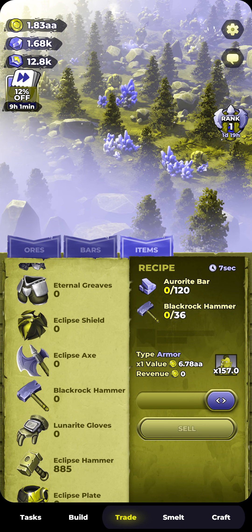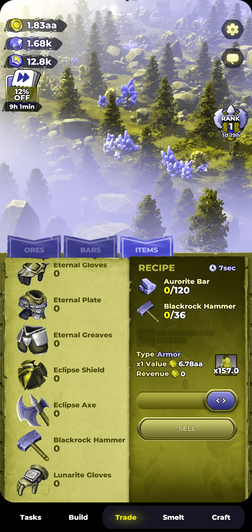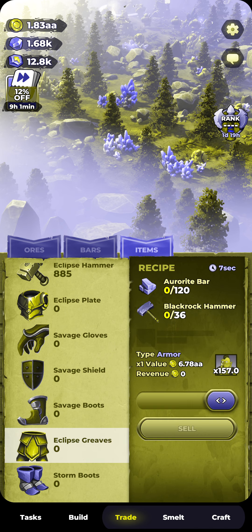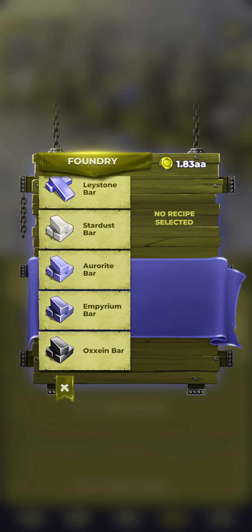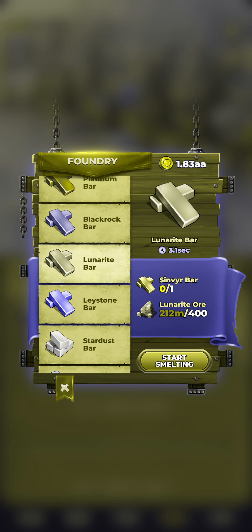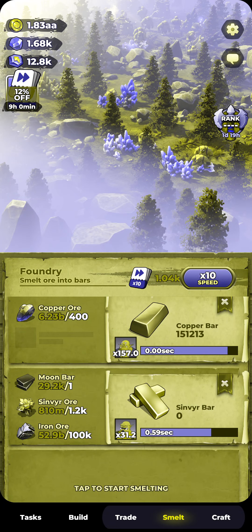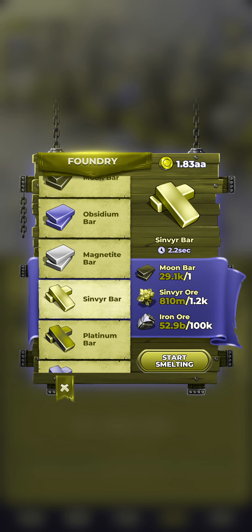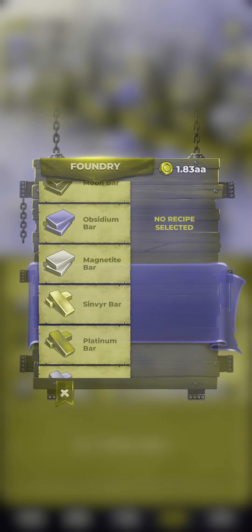I need 39,600 Moon Axes to then make the equivalent number of Black Rock Hammers — Moon Axes turned into Black Rock Hammers. And then those 39,600 Black Rock Hammers get turned into all of these Eclipse Greaves, along with the Aurora Wright Bars. So you can see why it takes a while. I have to go through all of these — I don't have Aurora Wright yet, but I do have Lunar Wright, so I can start making those. But I don't have Sinber yet. I can start making those though, because I do have plenty of Moon Bars from making Moon Axes. The Moon Bars are needed for the Moon Axes, as well as the Sinber Bars. So you've got to make a lot of stuff.